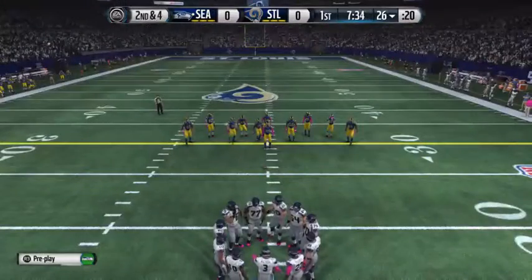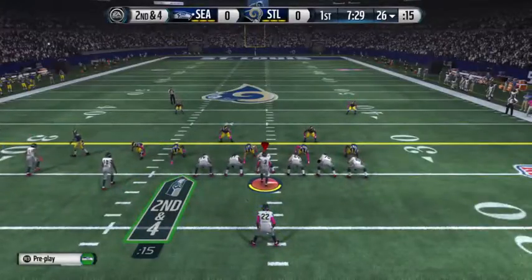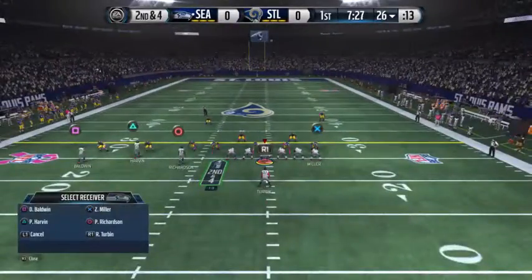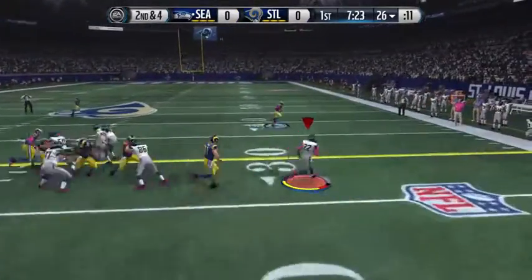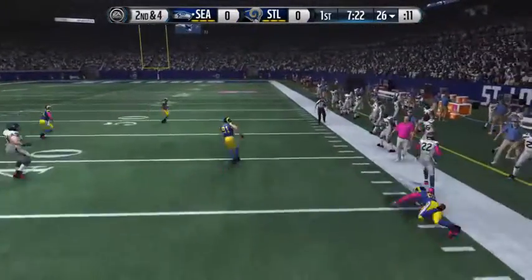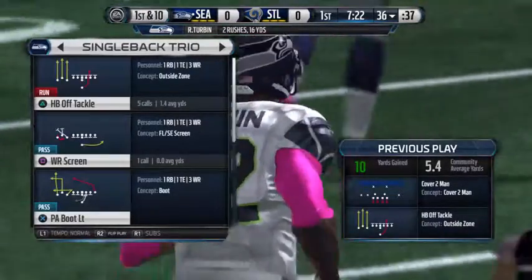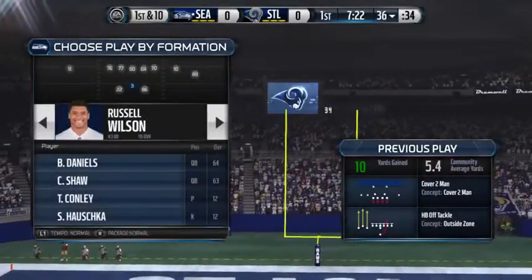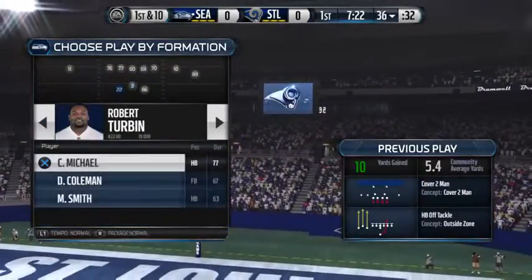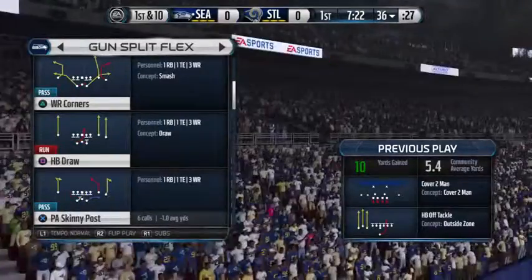Here we have second down. Richardson is going to get set in the slot for this snap. They run it — here's the handoff, he shakes off the hit. That's the type of run this offense would take all game long. They would love this — it's showing dominance. The offensive line is doing a good job, and the running back picks up some solid yards.